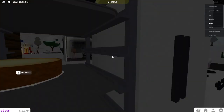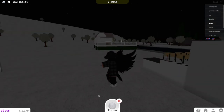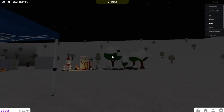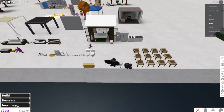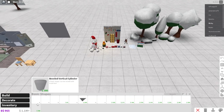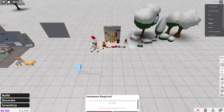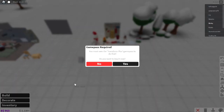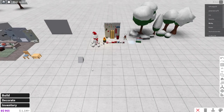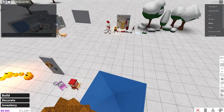There are also some new mechanics - you can make a snowball and throw it, and you can also make a snowman. Going into build mode, if you place a basic shape you can now use the transform tool on it, but you must own the Transform Plus game pass to do that. Basically the Transform Plus game pass lets you scale up items.